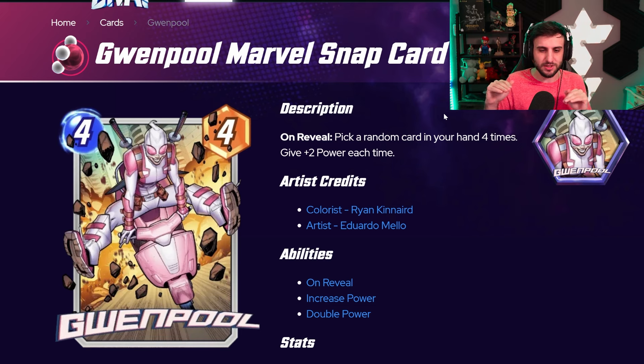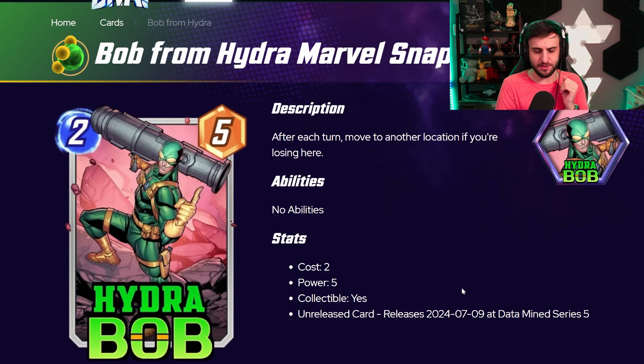Overall this card could also be useful in a Kazoo deck — a deck with a lot of one-drops — because then you can make sure you get all those buffs. If you play Gwenpool on turn four and it buffs up a bunch of low-cost one-cost cards, you can actually play all those cards and get all that value. But overall, the one big weakness is that it's a four-cost card, which means you don't have much time to get use of all those buffs. Doesn't look too bad, doesn't look completely insane, but a 12/4 can be pretty decent.